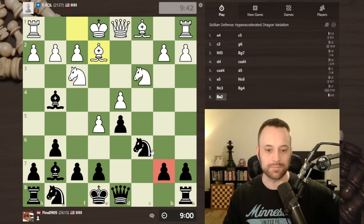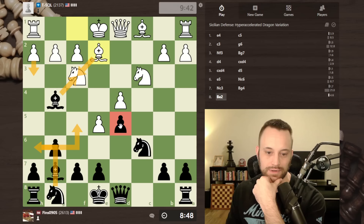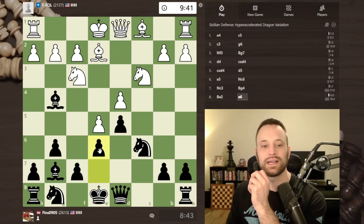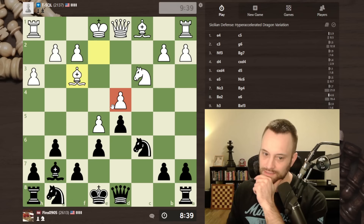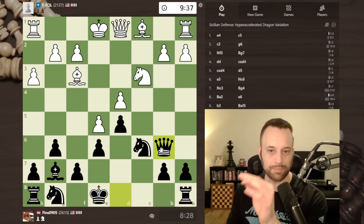I wonder if I play knight h6, white challenges the bishop, we take, and if I jump to f5 white can attack here. So I might play this solidifying move e6 — yeah, let's just do this. My bishop is outside the chain now. I'll take, and now I could consider going after this d-pawn. Queen b6 comes to mind, along with developing the knight trying to get it to that aforementioned f5 square. Let's play queen b6.